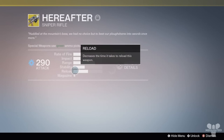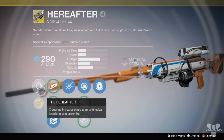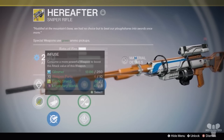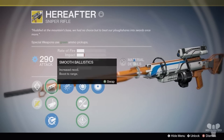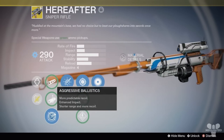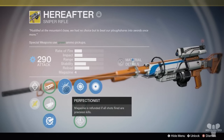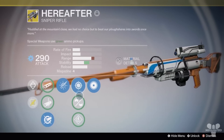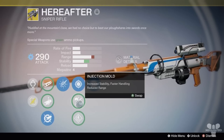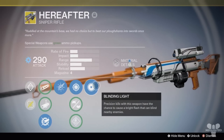Now as we see here we have the exotic beauty, the Hereafter. We're going to talk about the perks: Smooth Ballistics, Linear Composite, Aggressive Ballistics, and then Perfectionist — magazine is refunded if all shots fired are precision kills, which Black Hammer also has, which is awesome. Then Snapshot, Injection Mold, and Speed Reload.